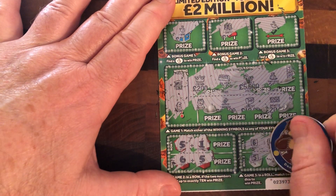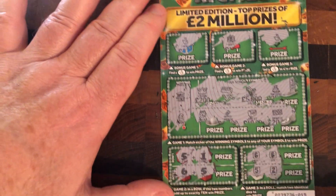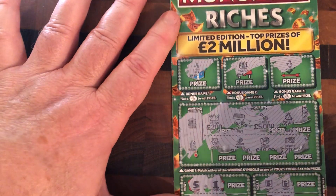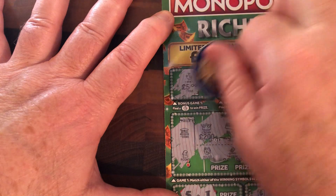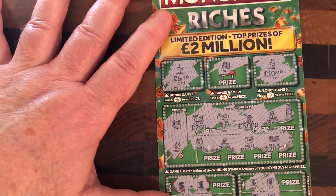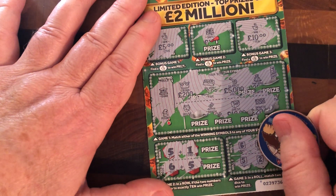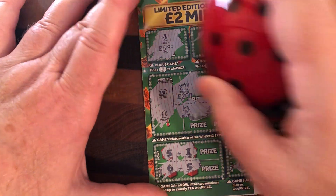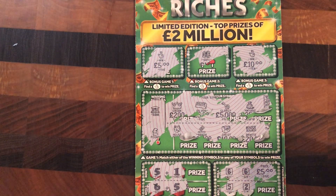Okay, so on ticket 015 we have, if I'm not mistaken, three wins. Let's see what the first one is — I think it's going to be a fiver. The next one is a tenner. Oh my word! Boom boom boom! So what do we get here? Two matching and another fiver — that is a £20 win on the first ticket! Love it, never gets old. Winning never gets old.